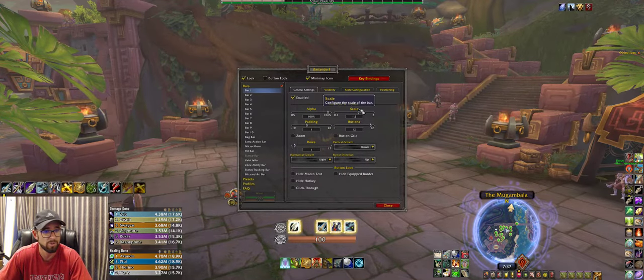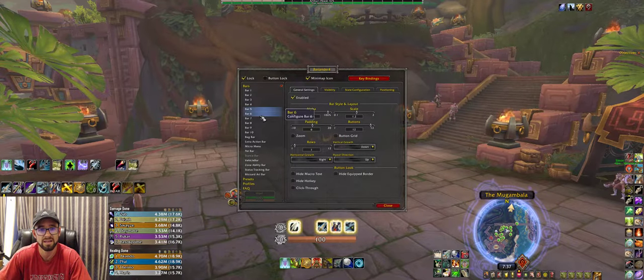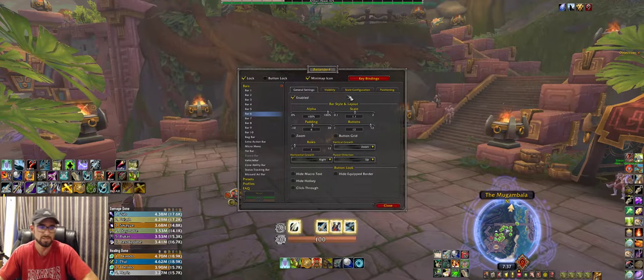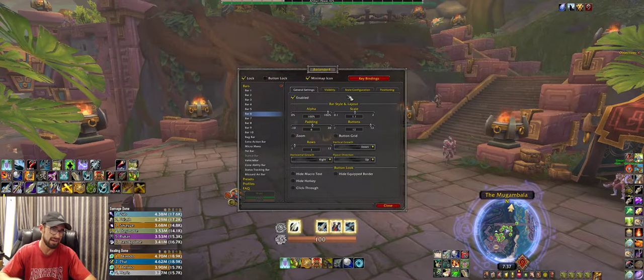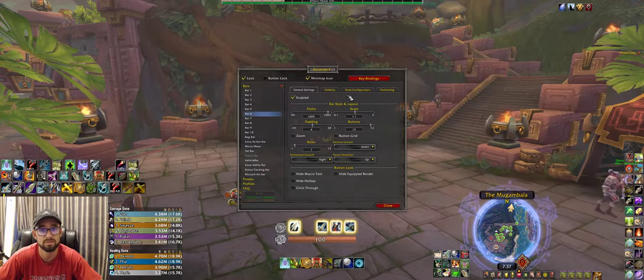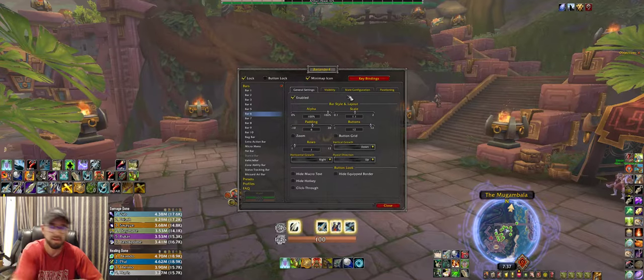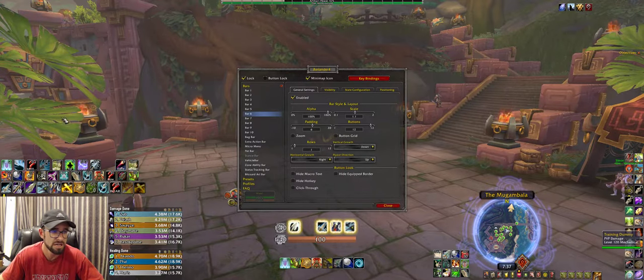All my keybinds are set up through Bartender, and all my actual UI — seeing ability cooldowns and things like that — is set up through WeakAuras. So what I'm actually clicking and pushing, I'm using Bartender for that, but I basically hide all of Bartender and have a more aesthetic, clean UI set up through WeakAuras that shows me all that information. Bartender lets you customize and adjust different bars.